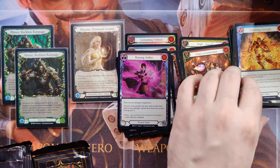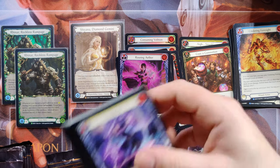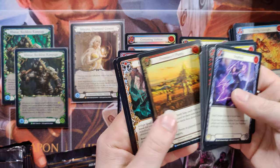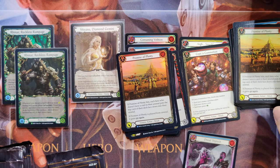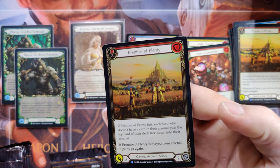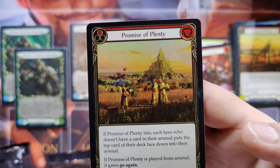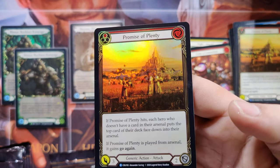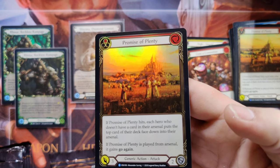Rousing Aether Common Foil. Before we're done entirely opening boxes of this set, I don't know how many boxes of this set I want to open — after this video is over, I will have ten more boxes. Rare Promise of Plenty Red in foil. I really like the way this card looks in foil — I think it's very pretty.